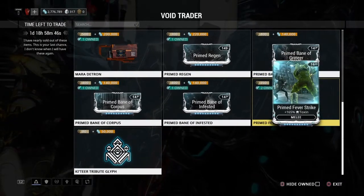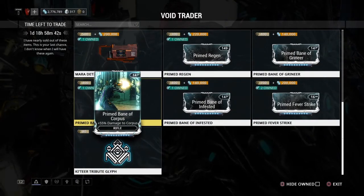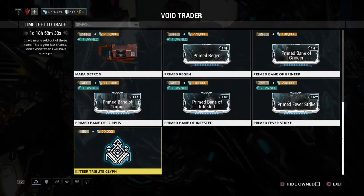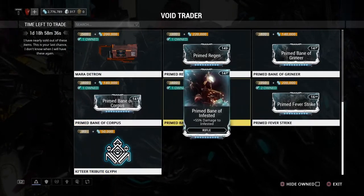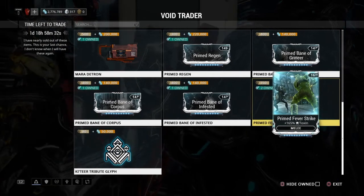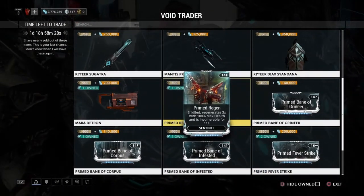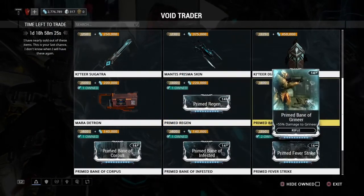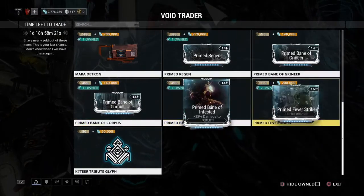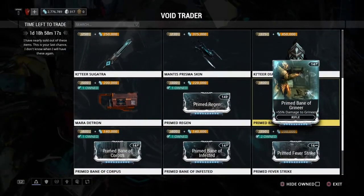For Prime mods he brought Prime Regen, Prime Bane of Grineer, Prime Feverstrike, Prime Bane of Infested, and Prime Bane of Corpus. The main mods I would recommend without a shadow of a doubt are Prime Feverstrike — if you missed it last time or want to save up — and Prime Regen for your Sentinel, since Sentinels are really good. After that, the Prime Bane mods come in handy for specific builds.